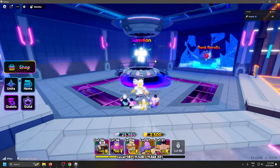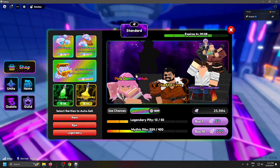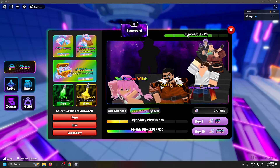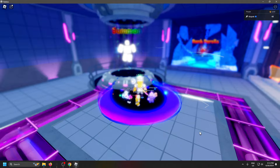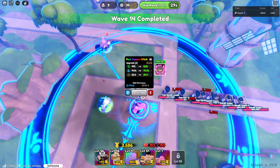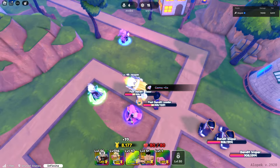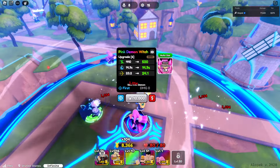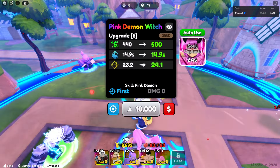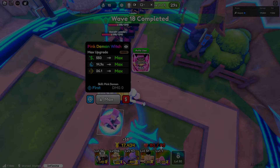Next up, the new unit in the banner right now — Pink Demon Witch. I believe this is actually a new unit that just dropped because I haven't seen anybody do a showcase on it. Let's go spend some gems and get her. She has Soul Capture but she's basically a time stop. I'll show her max stats — levels do not matter on her.